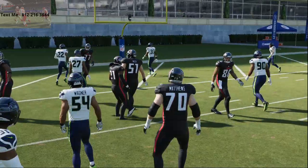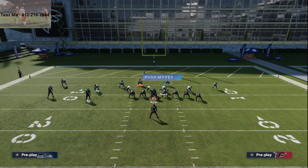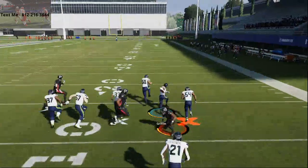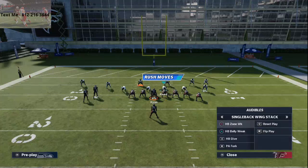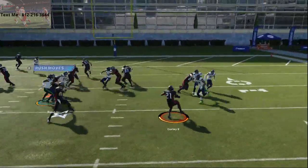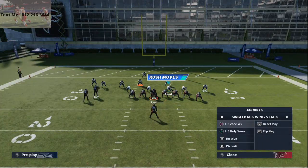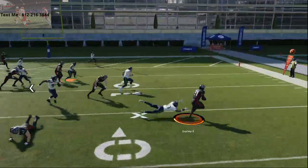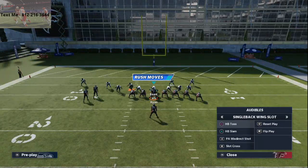From single back wing slot, you have the HP quick pitch — you can playmaker this to the left or to the right. What I love about it is the quickness of the motion snap — you're jamming X and you're going to get that pitch out there, a strong power pitch type of running play. I find the toss is kind of hit or miss. If they're compressing everything in the middle of the defense, you're going to want to hit this quick pitch. Don't spam this — this is not a spam type of run.